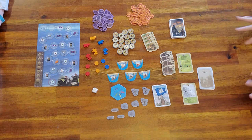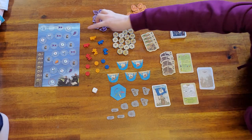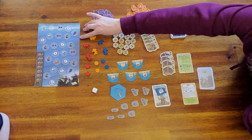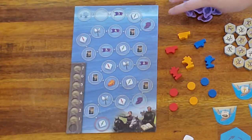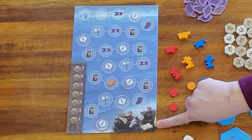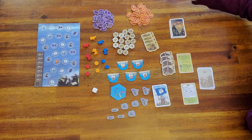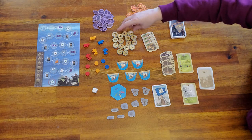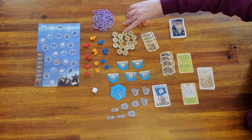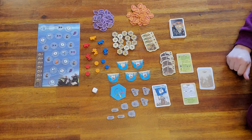In chapter two you're going to need some of the same things that you needed for chapter one — make sure the cameraman zooms in on these pieces as I point. You will need the Barbarian Track, specific to chapter two. For the Conquerors, you will only need strengths three through six — so no twos or ones in this one.